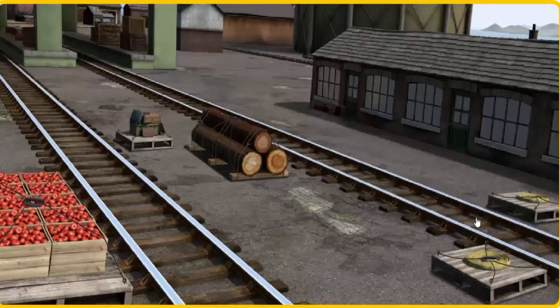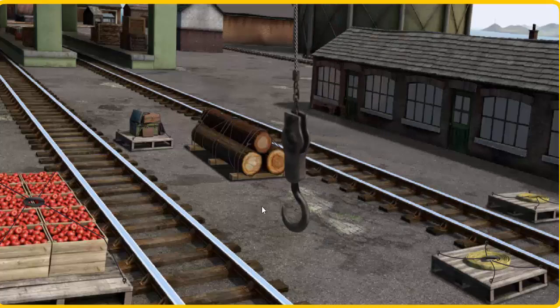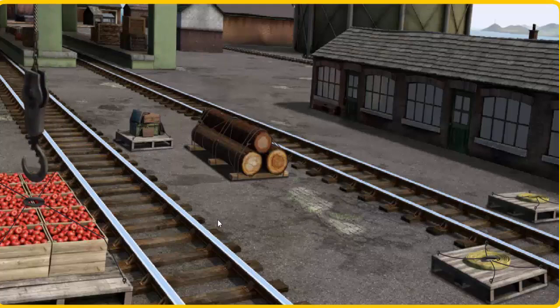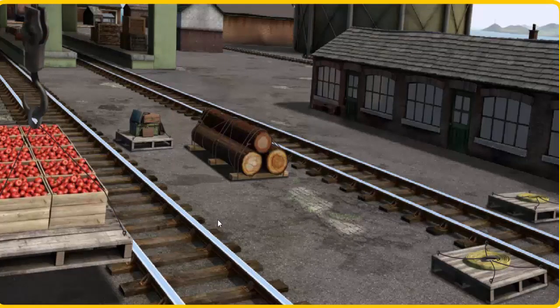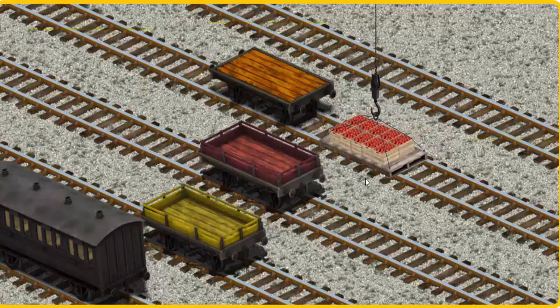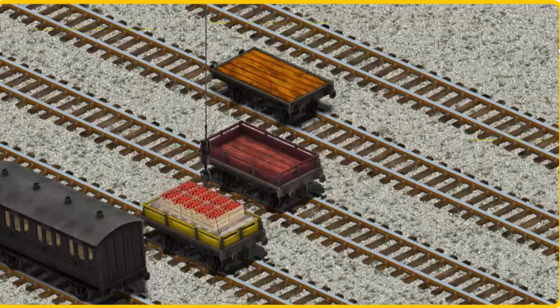Salty must deliver the crates of apples to Knapford Station. Show Cranky where the crates of apples are. That's it! Let's lift and load. Now the cargo must be loaded. Show Cranky where the yellow flatbed is. There you go.